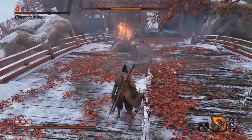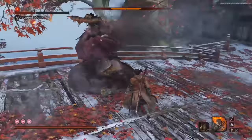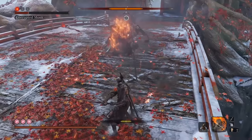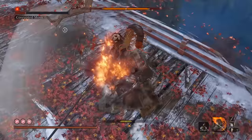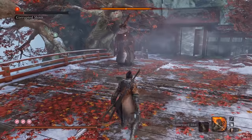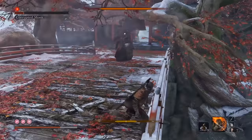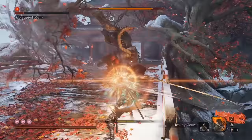You can see, just using the third Flame Vent — look at his health already, we are just absolutely cooking this guy. If you need more usage, keep in mind you can use the Tonto to get yourself some extra usage of the Flame Vent if you have less emblems. One thing to keep in mind: you can actually jump off this bridge, so just be aware of that. You don't want to accidentally jump off while you're trying to dodge something.